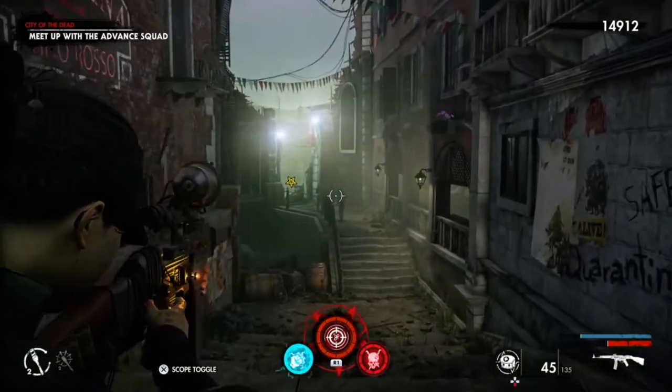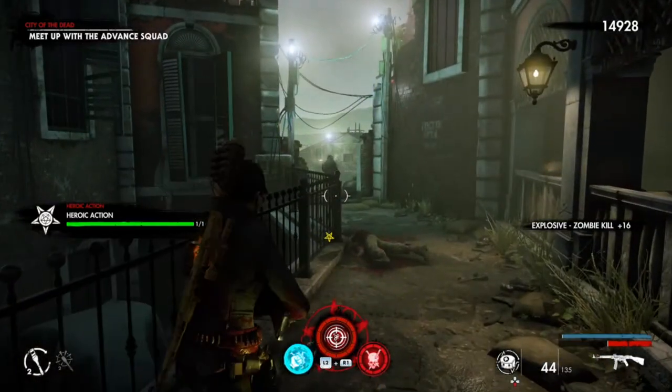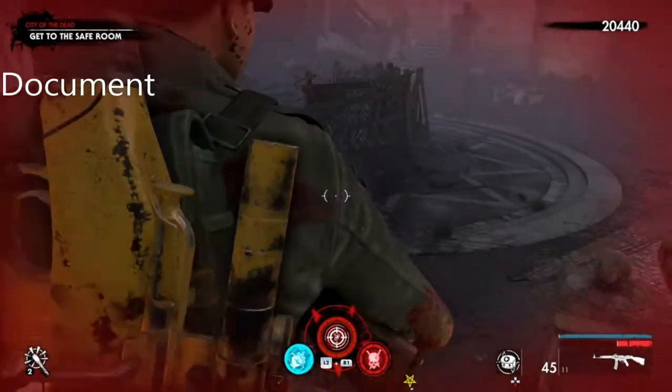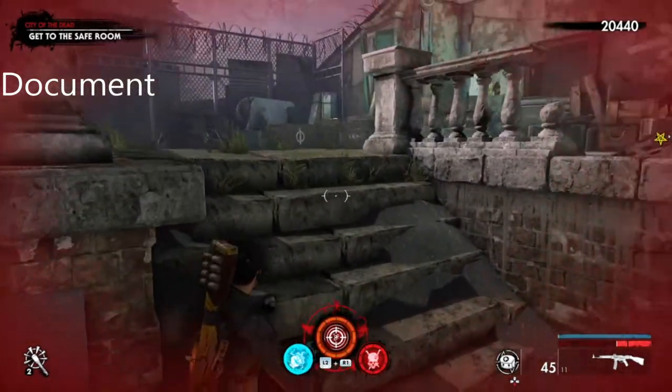Okay this is the action here, and that's all you have to do — just shoot that one zombie. That was quick. The document is over in this direction: when you defeat the horde down here, head towards the safe room and it's just up here.